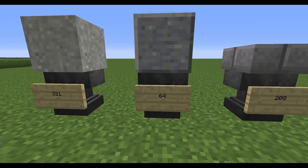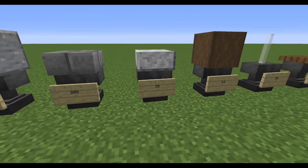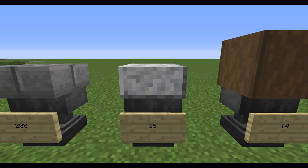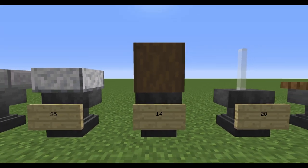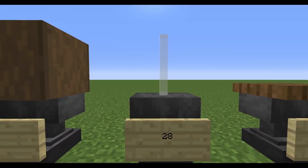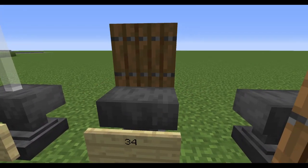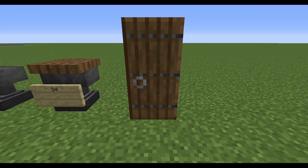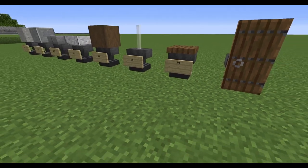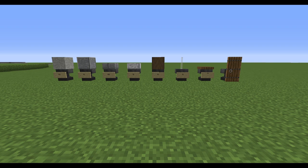For the polished andesite you need a stack. For the roof we're using stone brick slabs — 208 of those — and then to cap those off you need polished diorite slabs, 35 of those. For the bits above the doorways you want 14 stripped dark oak logs. Windows need 28 white stained glass panes, 34 spruce trapdoors to form the door area, and then spruce doors for the actual doors themselves.